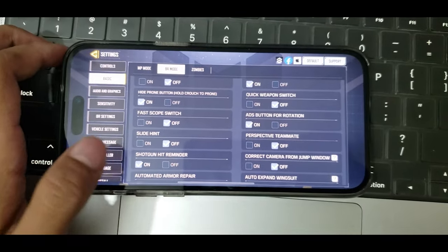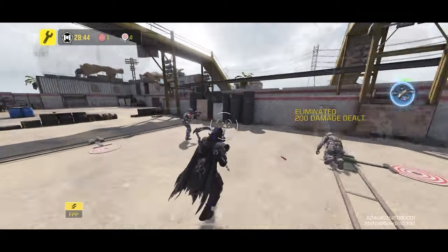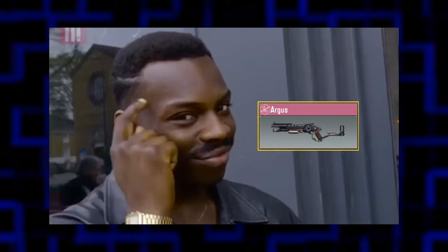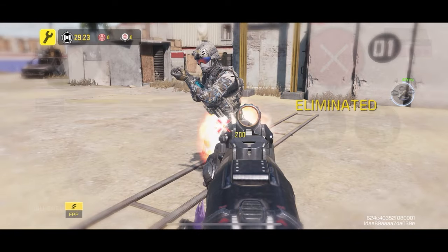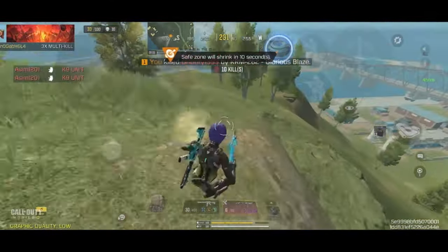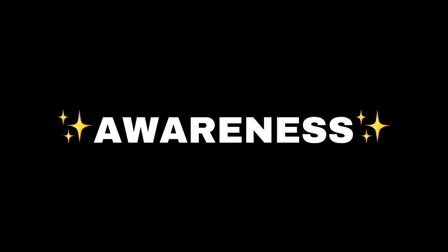Another useful setting to turn on is the Shotgun Hit Reminder, also found in the Basic tab under the BR menu. This shows exactly where your shots landed and how many hit the enemy, giving you a better idea of the enemy's health. You should also turn on the Damage Number setting so every hit displays how much damage you dealt. Combined, these two settings give you massive awareness advantage as a shotgun player.